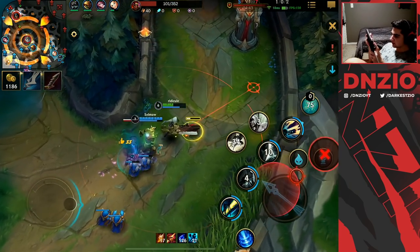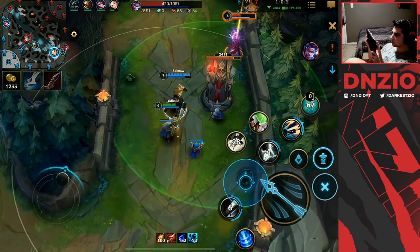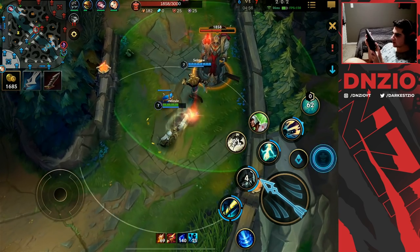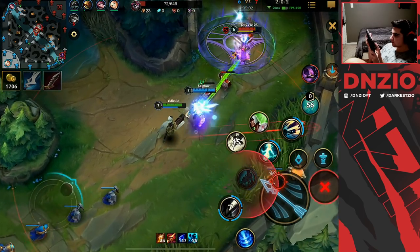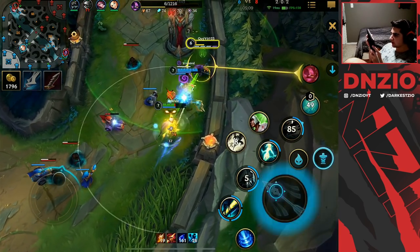We could either recall or do some turret damage — we're going to choose turret damage. Vayne actually got deleted! Let's focus this — I have my root soon. There are a lot of souls on the ground so I'm going to ult them as well — they should be dead.